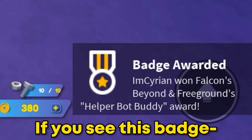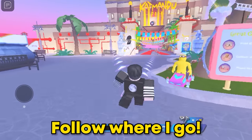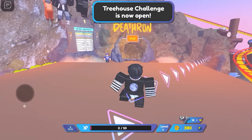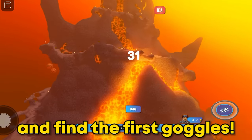If you see this badge, that means you got the item. You will get this pet robot. Go to Volcano Death Run. You need to do this obby and find the first goggles.